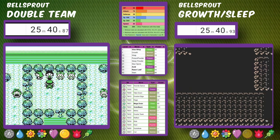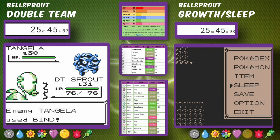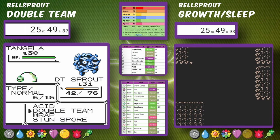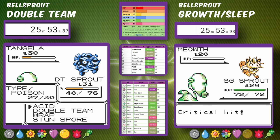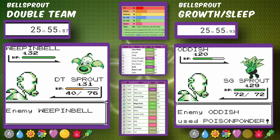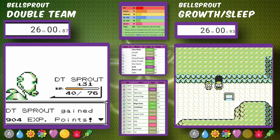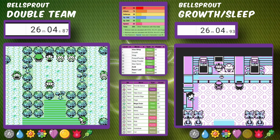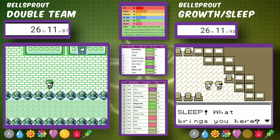Double Team Bellsprout is already all the way to Rival 4, making quick work because all of his team takes multiple turns to knock us out. By setting up Double Team, we're making ourselves super survivable. At the time Sleep Powder Bellsprout reaches the Self-Destruct Hiker, Double Team Bellsprout is already fighting Erika. That fight goes incredibly easy — Acid is neutrally effective against Weepin' Bell and Gloom, and we blow through her on the first attempt.